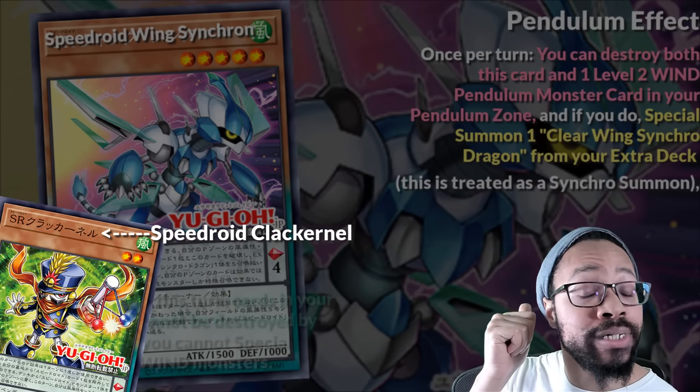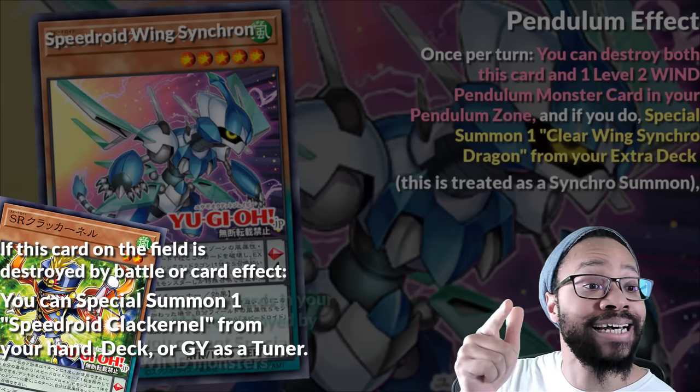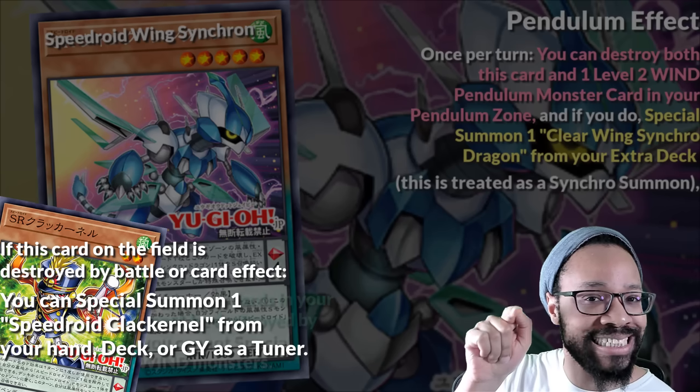If you destroy Clack Colonel in this way, you can summon a copy as a dilly. Y'all thought I wouldn't mention that — I wasn't going to until I changed my mind at the very last minute.